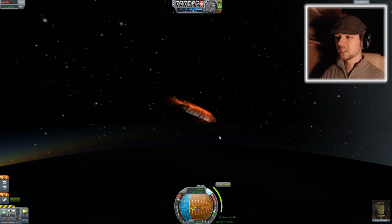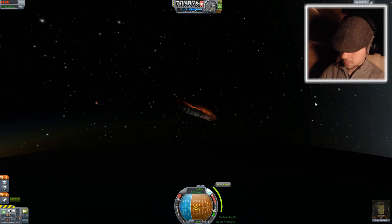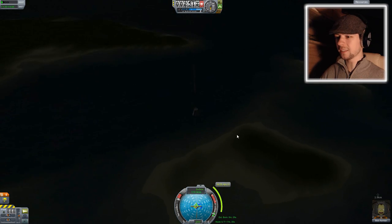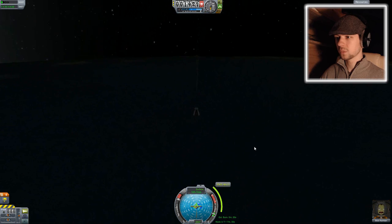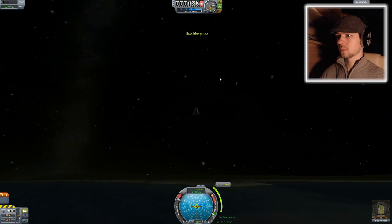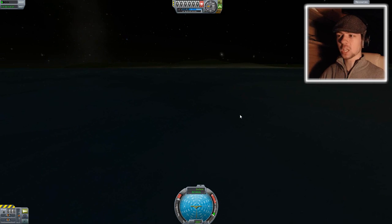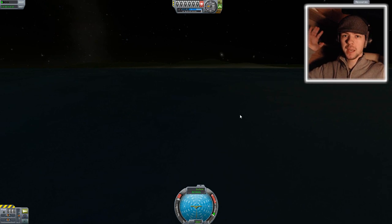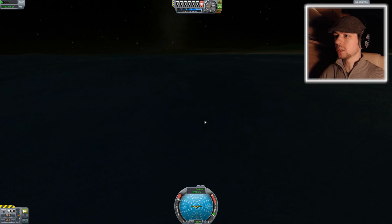We're entering the atmosphere again and I don't know where I'm going to end up. I might end up in the ocean. Oh god. Where am I going to land? Oh. There was land there and I couldn't do it. See you later rocket. You didn't serve me very well. Asshole. I time warped and my parachute opened and then my parachute just came off. And I kind of lost my parachute and crashed into the ocean.